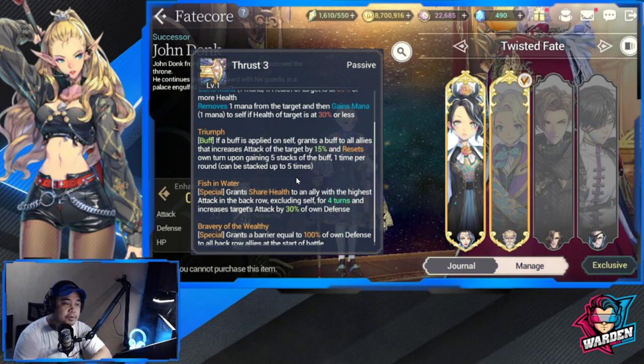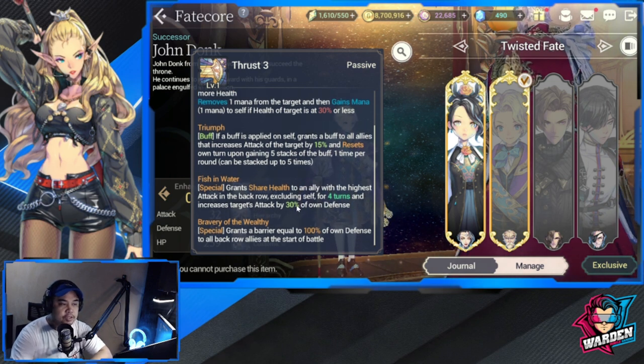The Triumph stack maxes at five, so five times 15 equals plus 75 attack total, and then it resets — which is nice. His next passive, Fish and Water, is a special that grants shared health to the ally with the highest attack in the back row, excluding self, for four turns, and increases the target's attack by 30 percent of own defense. I'm thinking Linombe for this one — she's going to be great with the Number.